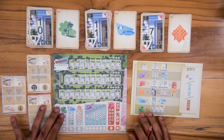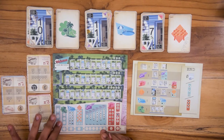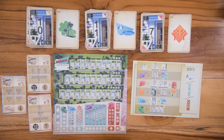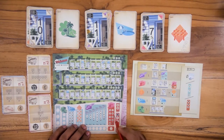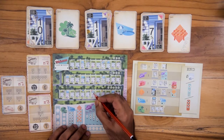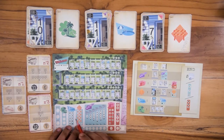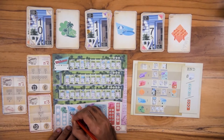If you choose the combination with a pool effect and you write the number in a house plot where there is a pool planned, then you have constructed the pool. For example, if you choose to write the 11 with a pool effect in this plot, then you can construct a pool here. Then you strike the least numbered space in the pool section.